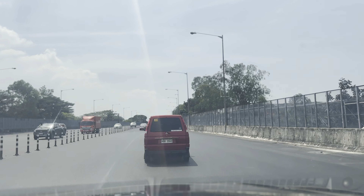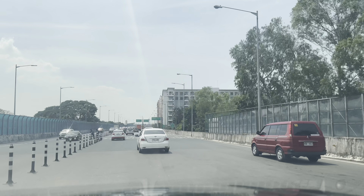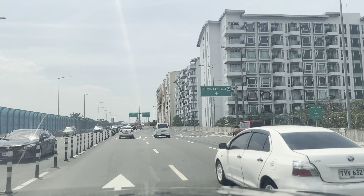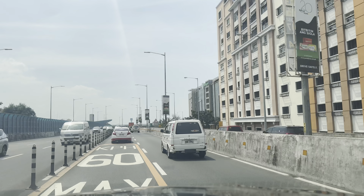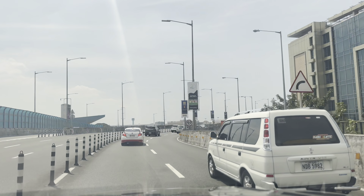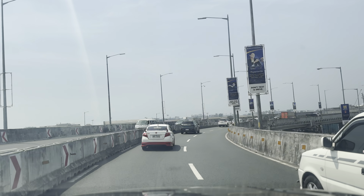So this is a bonus from the Skyway — you can ride the Skyway to the NAIA X and take your first exit to Terminal 3 and 4. Terminal 3 and 4 will take you to international and domestic flights. We're on the NAIA Expressway right now. This is another expressway with a toll that you need to pay — it's like 45 pesos or something like that.